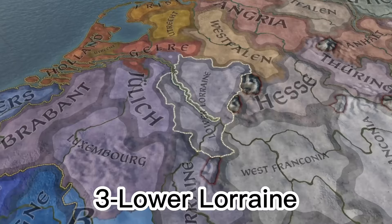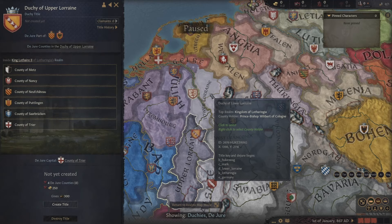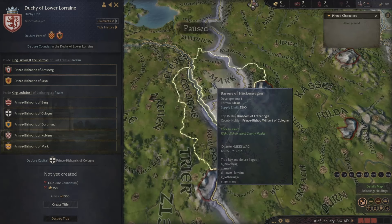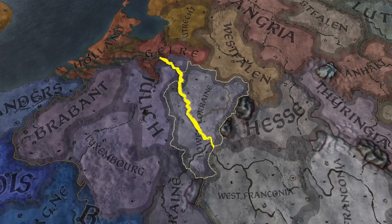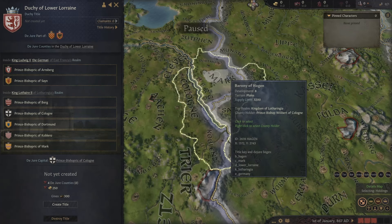At number 3, we have Lower Lorraine, which for some reason is oddly named — Upper Lorraine is actually below Lower Lorraine. If anybody knows why that is, please tell me, I've always been curious. Lower Lorraine is split in two by the Rhine River, which could be bad if enemies are sieging one half and you have to cross a bridge to reach the other, but honestly, compared to all the buffs you get, it's kind of a nitpick.